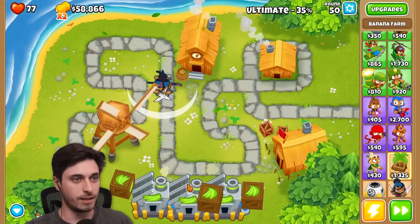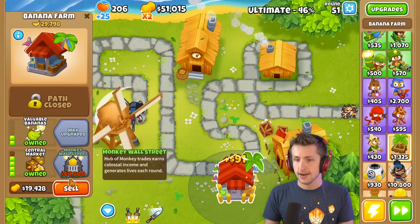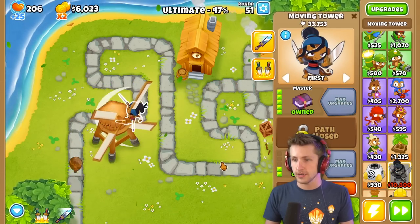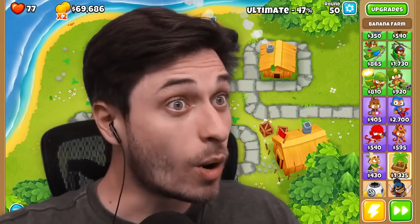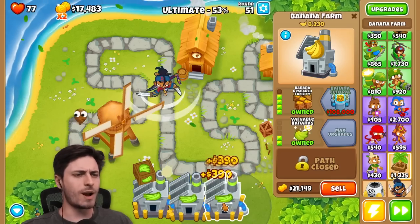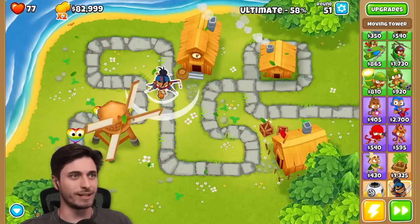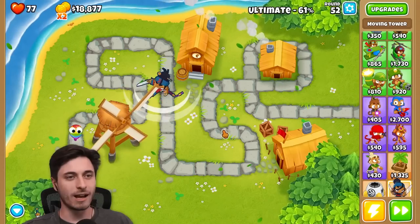I'm going to keep my cursor here. All right, I just got maxed upgrade now. What? Yes sir — I sold my banana farms to get it. Wait, why was I trying to get banana central? I don't need any of that. I max upgraded them, cause we can't really do much else.